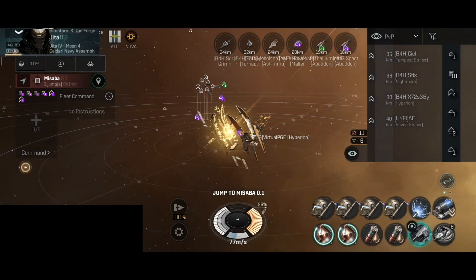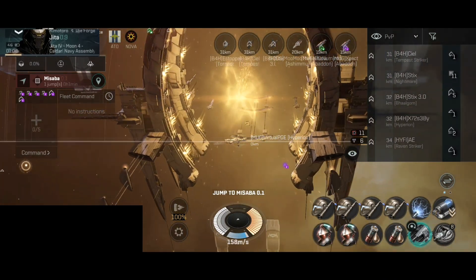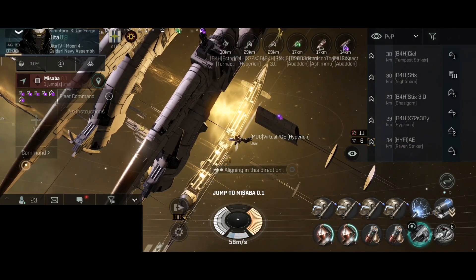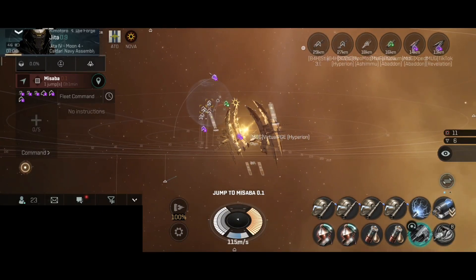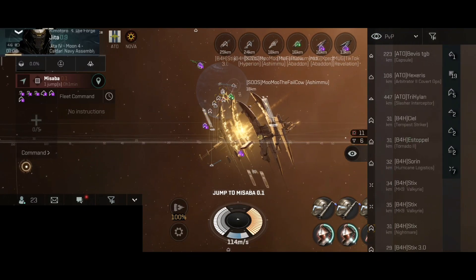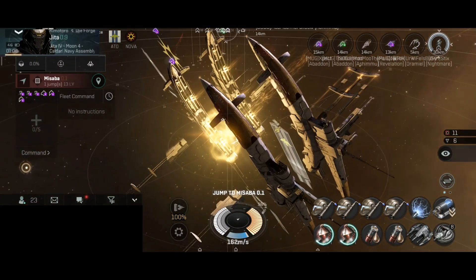Looks like we have poked the beehive and we have five battleships, two battlecruisers, and a cruiser. There is 23 in local. The cruiser is one Ashmoon and there is one Dramil lurking around. That fleet is a little bit too heavy honestly — we only have around four ships. This is a perfect opportunity to do another tank test on the Hyperion. They also have a Nightmare, which might be a little problem because the Nightmare will have the shield bubble and will keep the fleet safe.